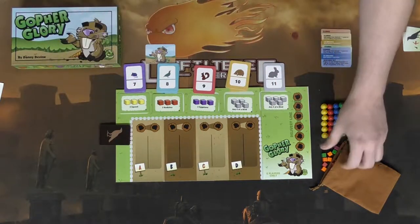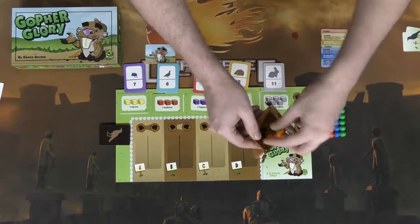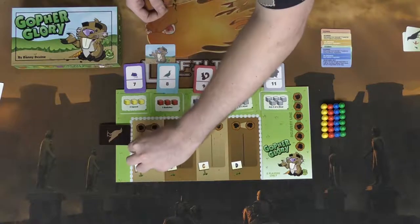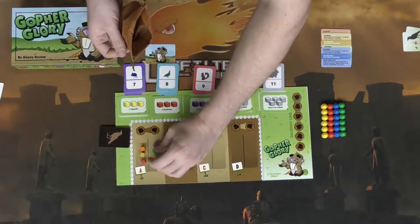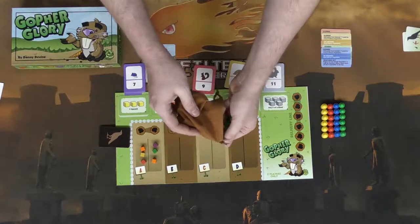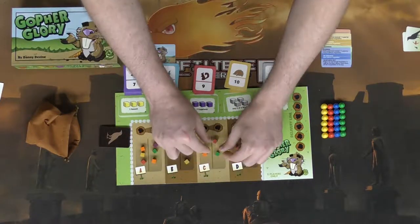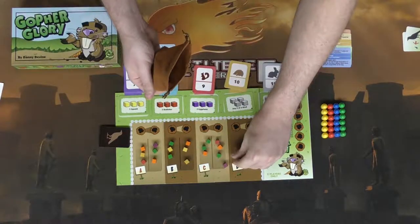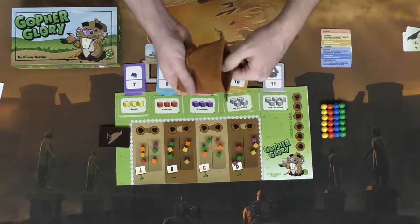These are all the vegetables — put them in this bag, shake them all up, and distribute three of them to each side of each of the four areas on the board: the A side, the B side, the C side, and the D side. Pull them out and place them as you go. The rest of the vegetables will stay in the bag.